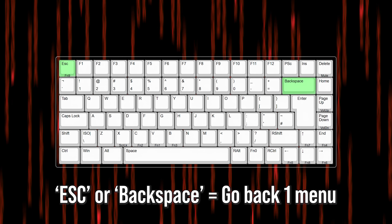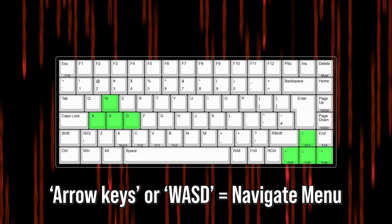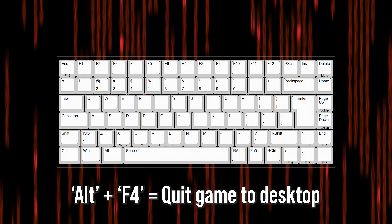Continuing on with the theme of menus, my third item is: have sensible, convention-driven menu navigation. There have been thousands of PC games over the last 30 years and they have all had menus, and in that time a lot of conventions have arisen. Do not break standardized conventions. For example, the Escape key or Backspace should always back you out of a menu page. Arrow keys and even WASD should be usable to navigate a menu without using a mouse. Alt+F4 should always quit the game to the desktop. Users should be able to control the game menu rapidly, either with a mouse or a keyboard, using intuitive, established controls.